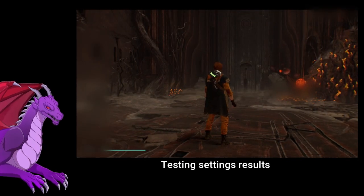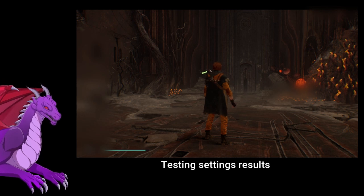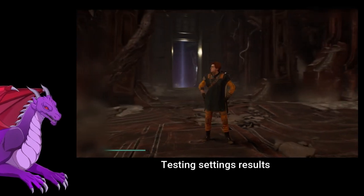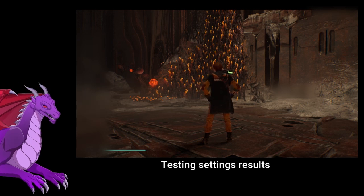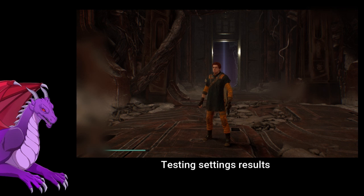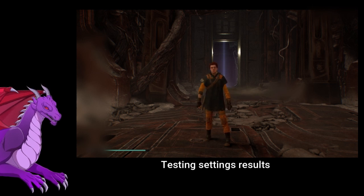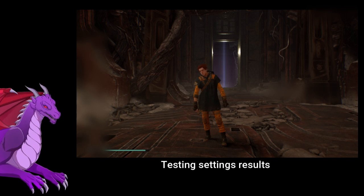I've only noticed this on EA Games type stuff, so it might be with games that have third-party accounts that you have this issue. I haven't had it when I played Black Myth Wukong. I believe Big Picture mode came out around the time of Black Myth Wukong. We hadn't had this problem before — we were playing Fallen Order before Black Myth came out and didn't have this issue.